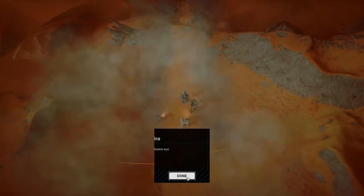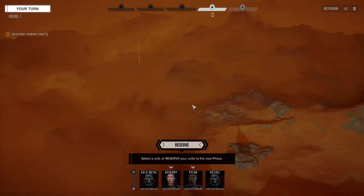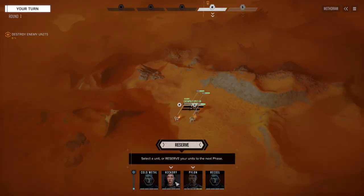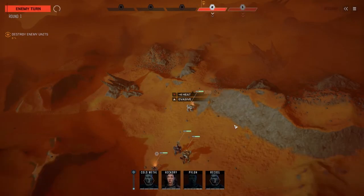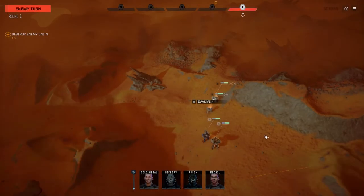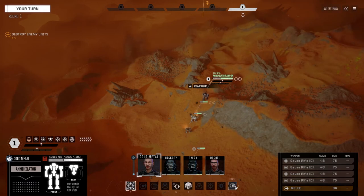Alright, here we go. Let's just hope it's the heavy lance and they don't have reinforcements coming in. If they do have reinforcements, we definitely want to use this cliff face as defense. Let's move ourselves along here and down. Going full throttle. It looks like there's a medium, a heavy, two heavies and one assault. But we'll see.